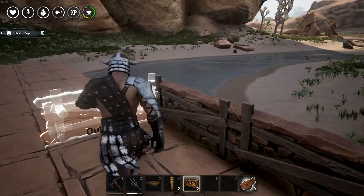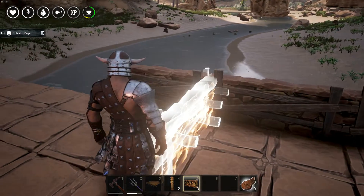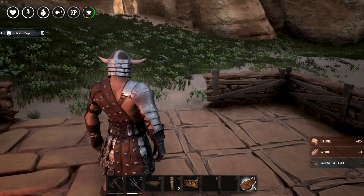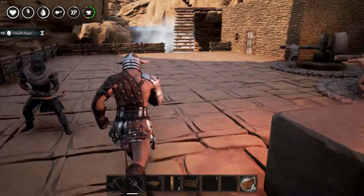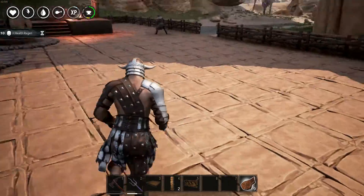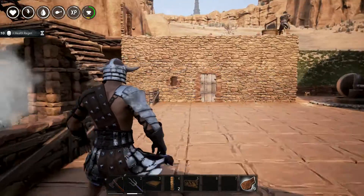I know it's nothing major, guys. I'm not doing a major build or anything like that. All I'm really doing is creating a little bit more space. I still haven't got rid of this cold — it's still a major annoyance. I've built the staircase up there so I can easily get up to the top now, all the way up nice and easy. Over here is where I'm going to have my greater wheel of pain.